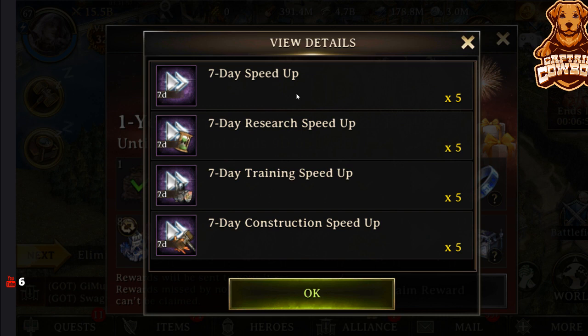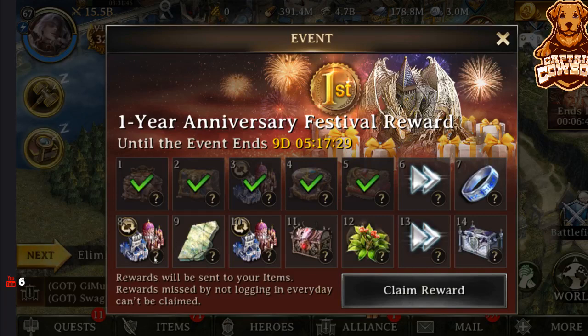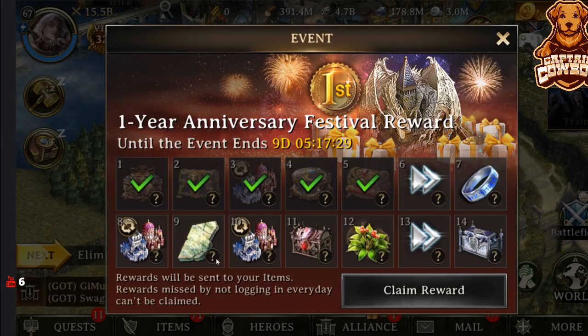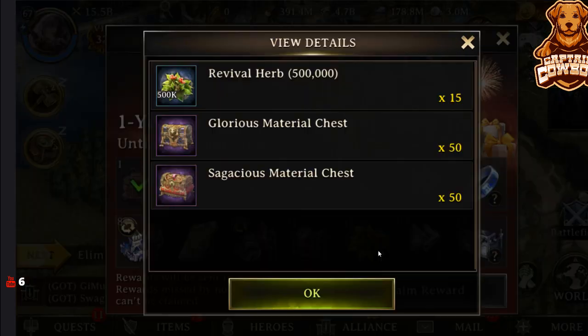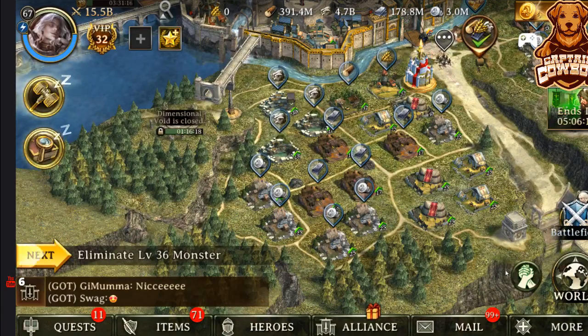Day six, which will be tomorrow, we're getting seven-day speed-ups — just a whole bunch of different types, times five. Day seven, there's going to be two enhancement rings level ones, which is amazing — some glorious material chests and sagacious. Day eight, it's going to be more rose-skinned tickets as well as some level 40 gear. For free — all this is free, just log in, that's all you gotta do. Very minimal effort. Now we're getting marbles, some seven-day speed-ups, some glorious, and it just keeps repeating itself. Finishing up with some more level 40 gear for free — that's all pretty solid, if you ask me.